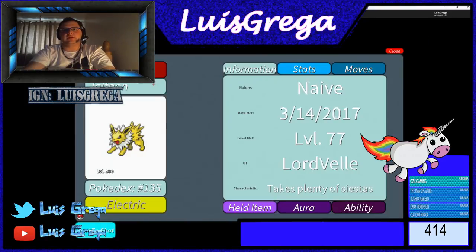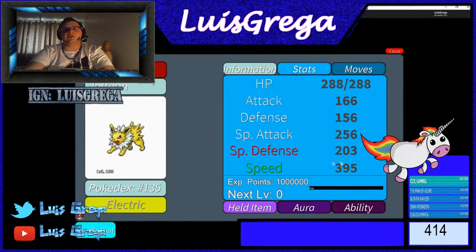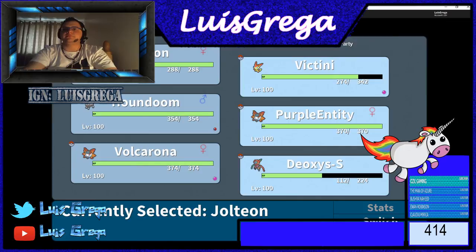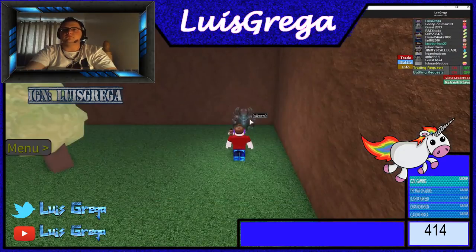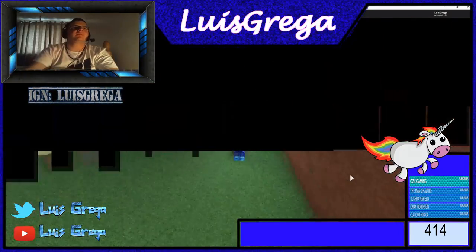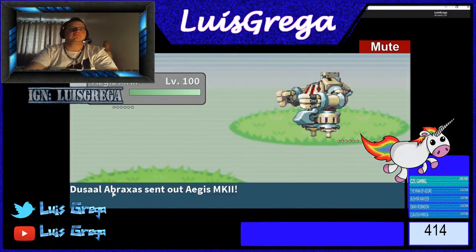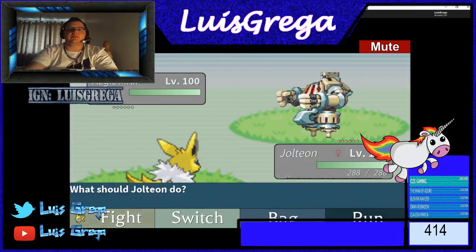Jolteon is the exact same thing — you train into Speed so it can outrun Aegislash. And again, Thunder Wave. Let's have a look — there you go, Thunder Wave.